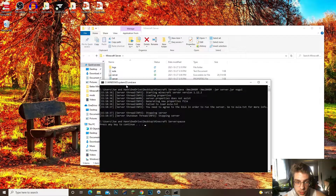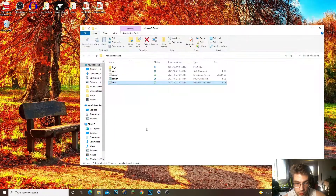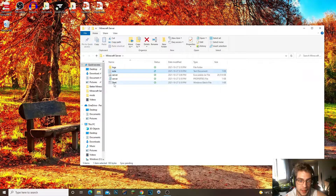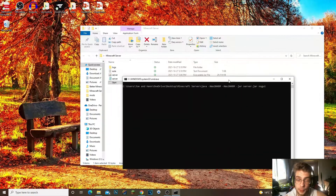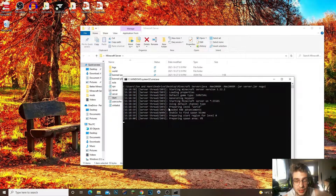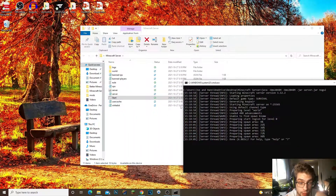Double-clicking start.bat will start creating the server files and then close. Press any key to close it. Now we need to go to the EULA file that was created and change 'false' to 'true'. Save that file. Now run the server again by double-clicking start.bat — it's going to launch the world and do everything needed to get the server up. You can see all the other files being created and the server is done.